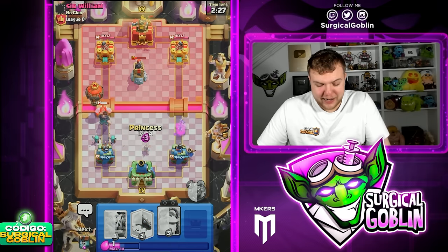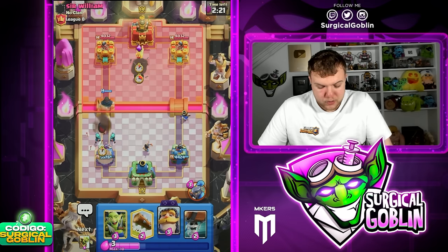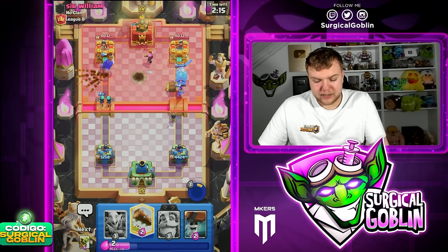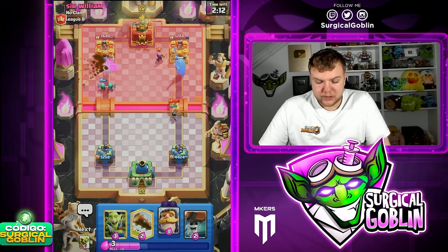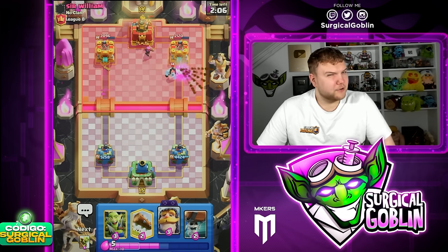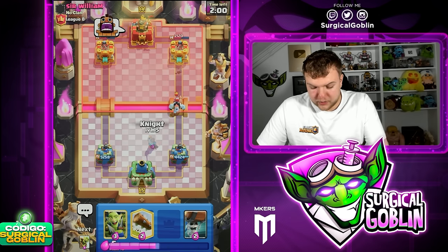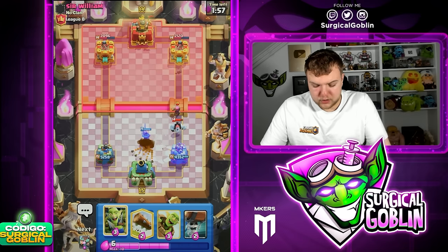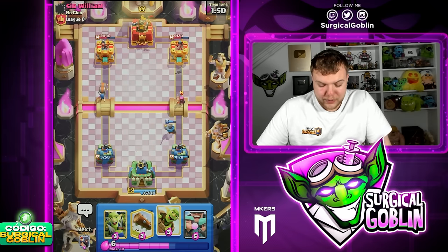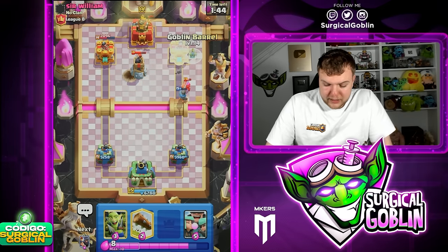Thinking about balloon — and he goes balloon plus ice column at the bridge. This is gonna be a very easy defense for us since we have rascals and princess. The balloon still gets a shot — I wasn't expecting that, so I actually mistimed my ability on the right side. The warden is getting onto the tower, rascal girls on the left side are getting a ton of damage, and he has firecracker — that's interesting. I think it's the first time I see this deck played with firecracker. We still get the king tower activation.